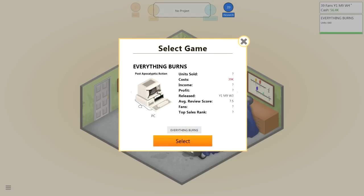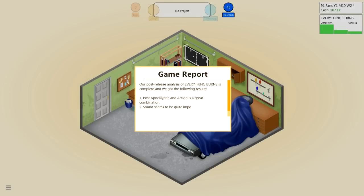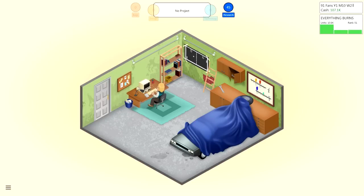I think I'll generate the game report now. Our post-release analysis of Everything Burns is complete: post-apocalyptic action is a great combination, sound seems to be quite important, and graphics seems to be very important for this type of game. I am making good choices. I swear to god — I played this game before and did horrible, that was over a year ago, and I've never seen a let's play or read anything about it. I am doing this completely blind. This is just luck and logic — I'm a gamer so I can figure it out.